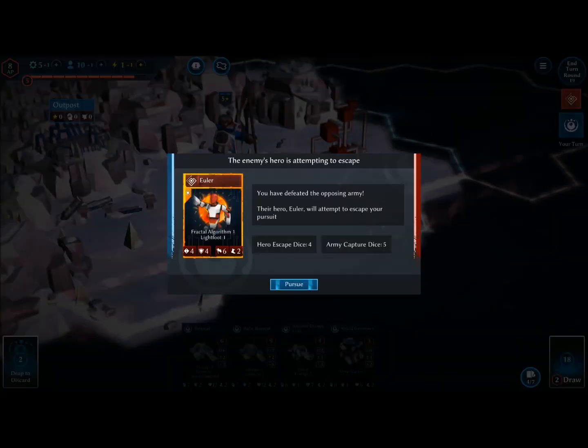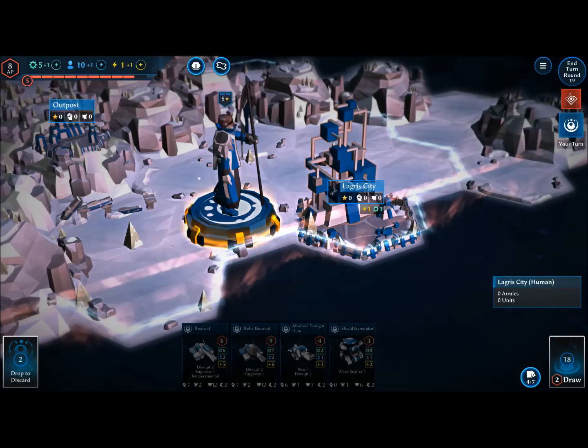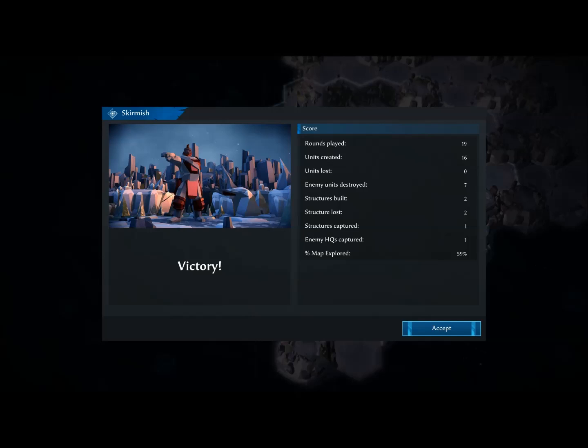Battle results are a victory — an easy victory taking Lagras. This is where we have to pursue the enemy ruler, their hero Euler. The Automata are much more robotic while we're more human — sort of like human space wolf type people. We're going to spend fate on this roll because we want to capture this enemy, but he has escaped. However, we now have two cities. That's a victory — a very fast victory!